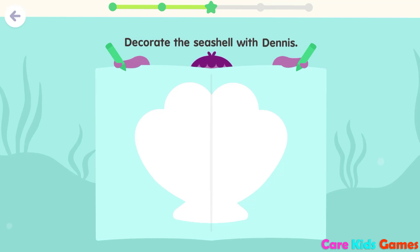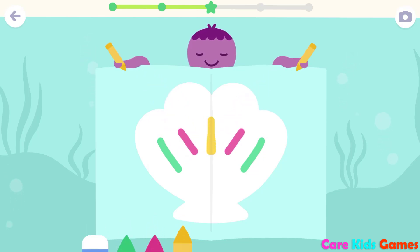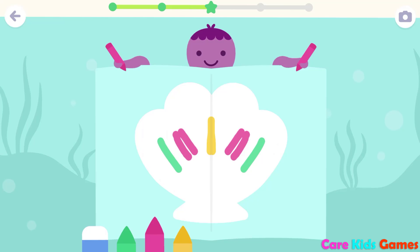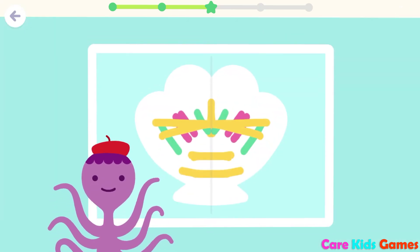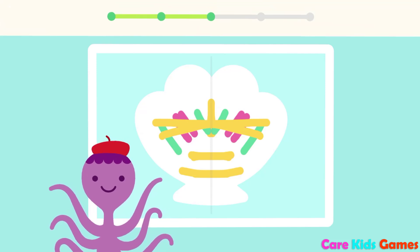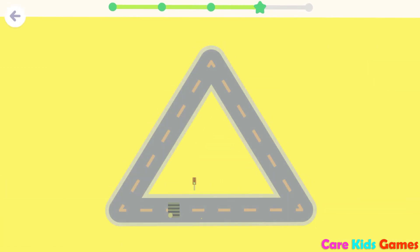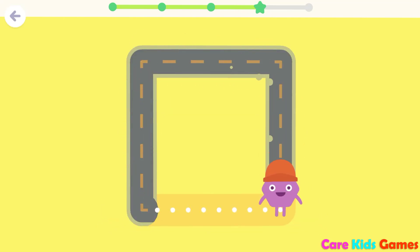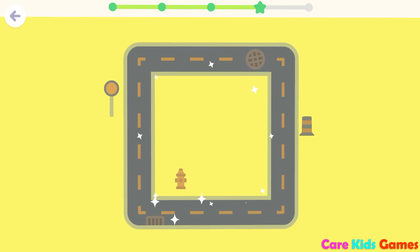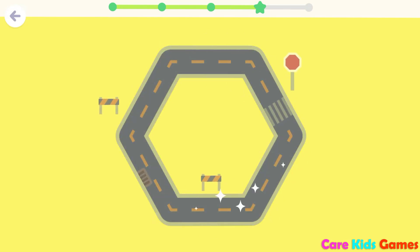Decorate the seashell with Dennis. Both halves are the same. Triangle. Square. Hexagon.